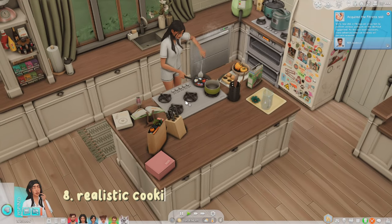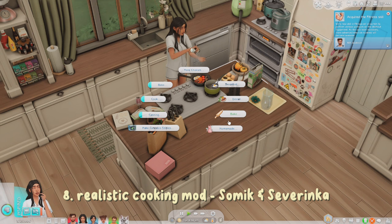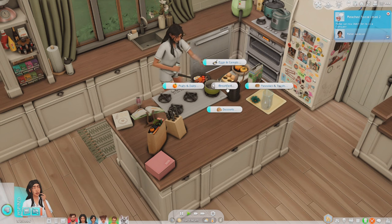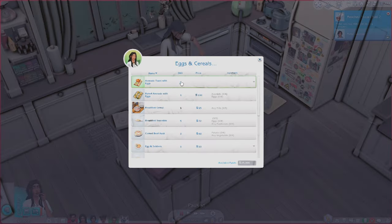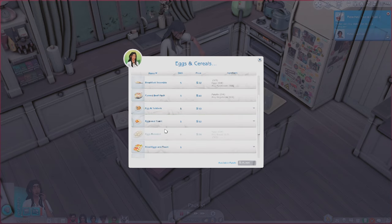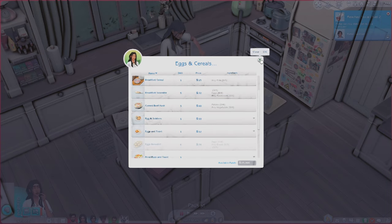Another mod I have while she cooks is the Realistic Cooking Mod. If you click on the stove you'll see regular cooking options plus new categories: breakfast, dinner, bake, and homemade. Under eggs and cereals, for example, you have avocado toast with eggs, baked avocado, eggs and soldiers, fried egg and toast, and more. It just adds more recipes to your game, and you can also buy realistic grocery items.